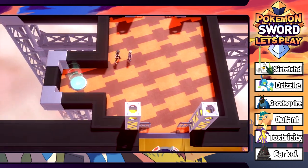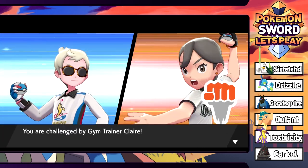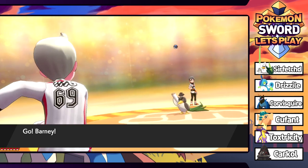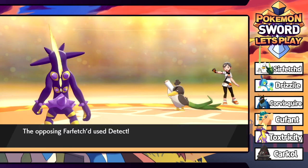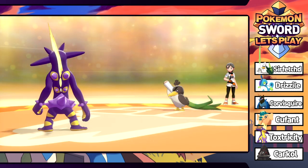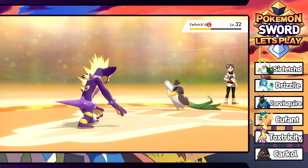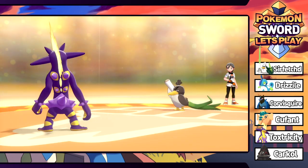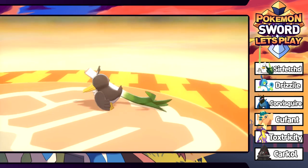Another trainer - the gym mission is like a theme park attraction. I actually think it's pretty cool, I'd want to do this in real life. She has a Farfetch'd - not a Sirfetch'd, just a regular one. It uses Detect and Sand Attack - the most evil Farfetch'd in all the land. One more Spark connects and takes it down. We roast duck tonight! Chewtle grows to level 33.